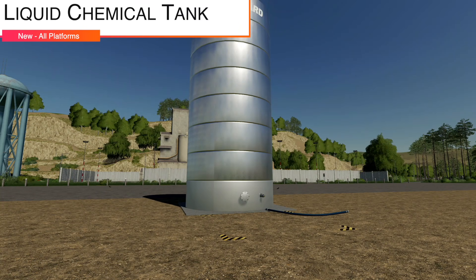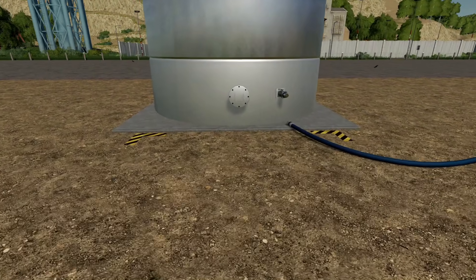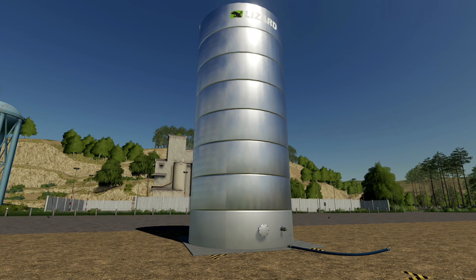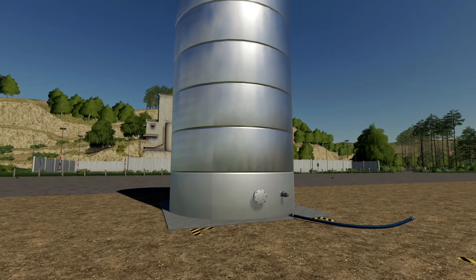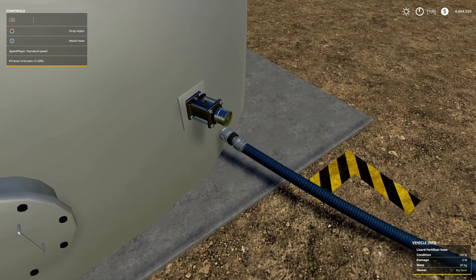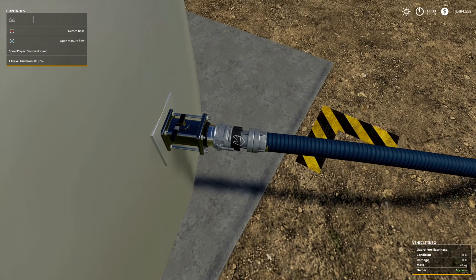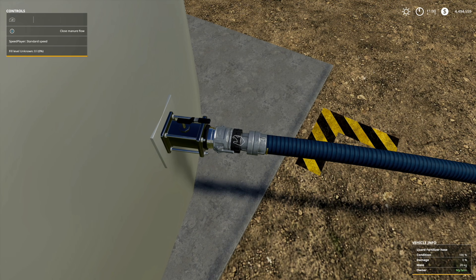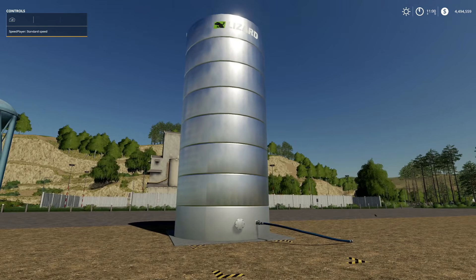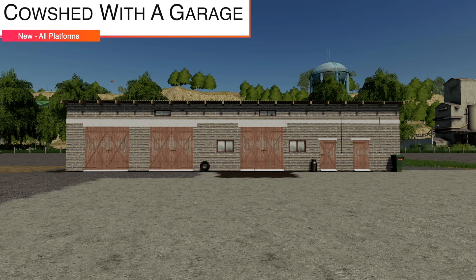Next new mod for all platforms is the Liquid Chemical Tank for the manure system. Tanks need to be filled — they can store up to 150,000 liters of liquid fertilizer and herbicide, and are for use with Wobster's manure system. On PC, attach the hose, open the manure flow, and hook up your sprayer that supports the manure system.